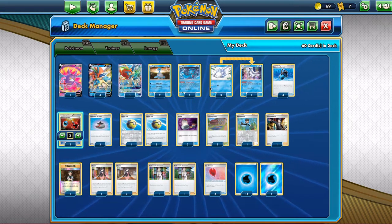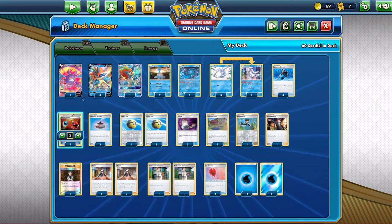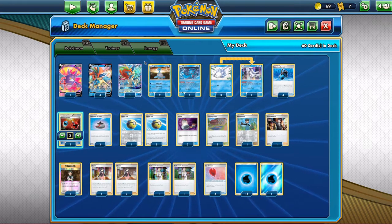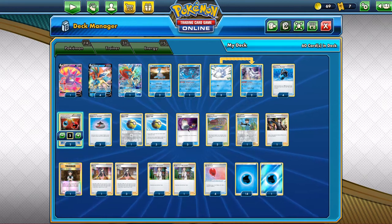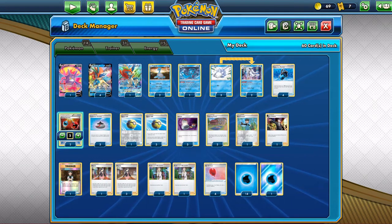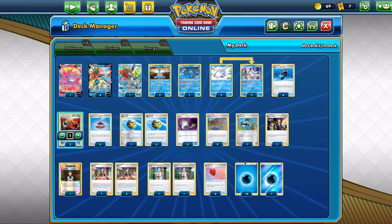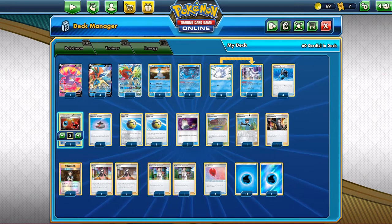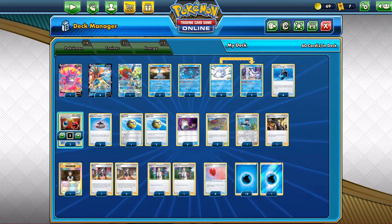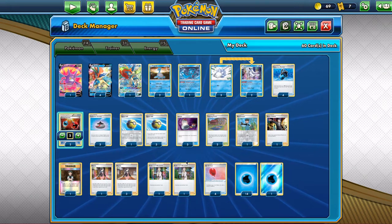We run four Capacious Bucket, two Energy Retrieval, three Evolution Incense, four Quick Ball, three Switches, and two Training Holds — those are the items. And then we have some variety of Trainers: one Bird Keeper, one Boss' Order, one Brock's Grid, four Marnie, and two Professor's Research.